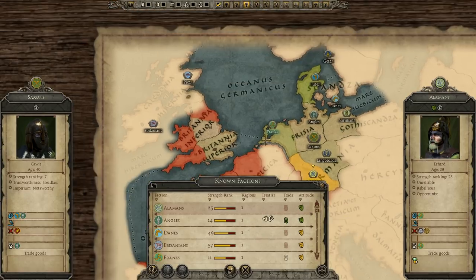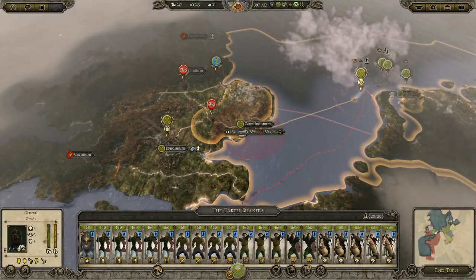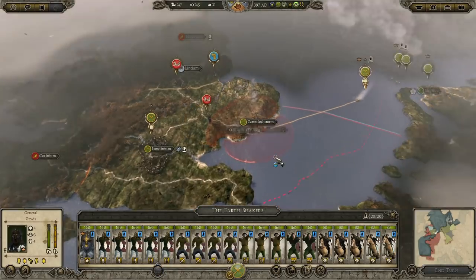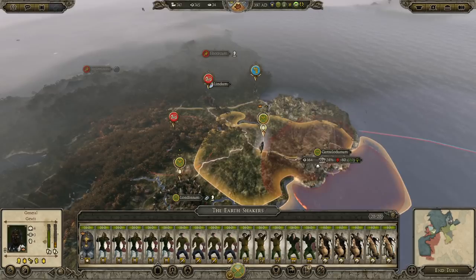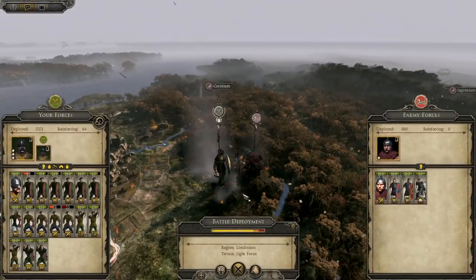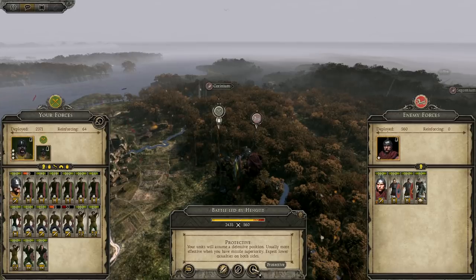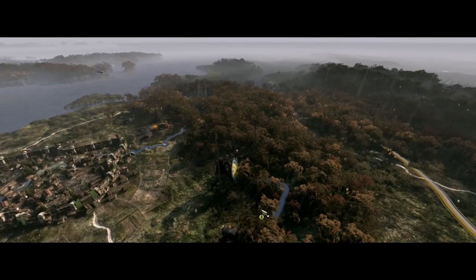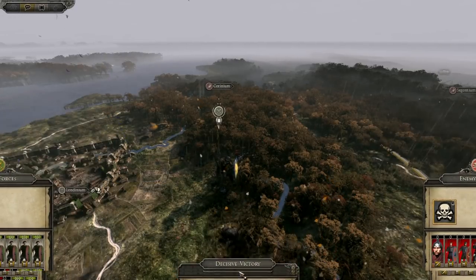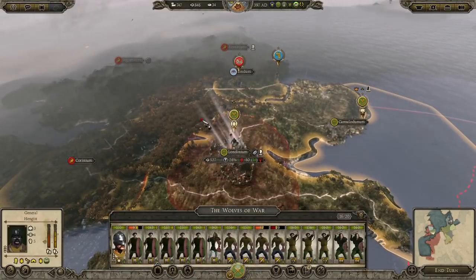We've got to keep the Franks off us as long as possible because otherwise they'll start ruining everything. We've got these rebels here. We can land at Camulodunum in normal stance, then take out these rebels or knock them back, jump back to Camulodunum, and sally out to finish them off. It's going to be an auto-resolve - I'm going to go aggressive because I want more casualties, I want to wipe them out. Boom - we lost a unit of spears but that's fine. Enemy killed in battle - job done.